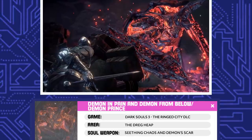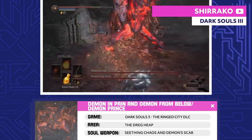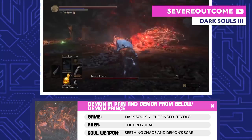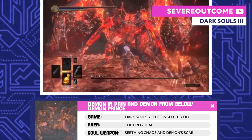Demon in Pain, Demon from Below, and the Demon Prince. After you fight through the Demon in Pain and the Demon from Below, you'll square up against the Demon Prince himself. All these demons are born from chaos and constantly fight to keep the fading flame of their Demon Prince lit.